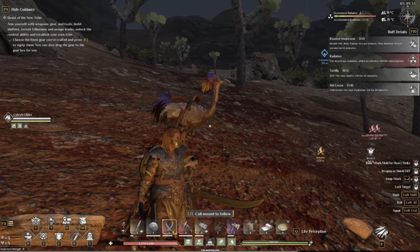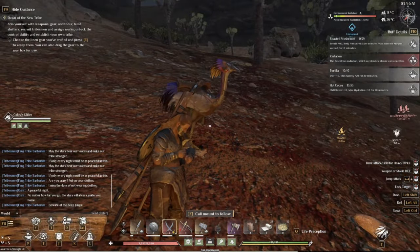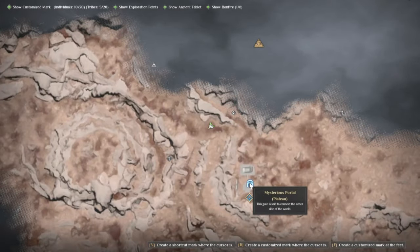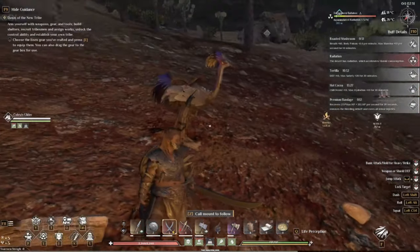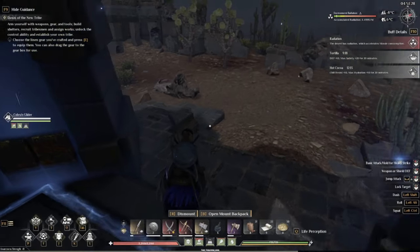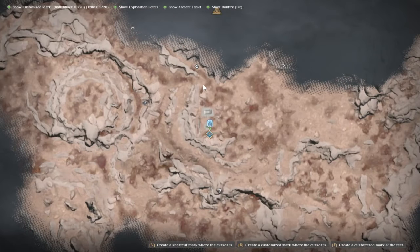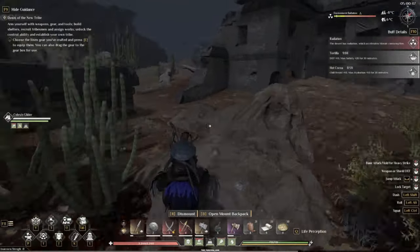I recommend doing it probably early in the morning, about 7 a.m. game time, but you can do it at night if you want. Starting at the portal, you're going to want to go north down to this point and then straight east down to this little ledge. I've got an ostrich which makes it a little easier, but you can also do it with an alpaca or even on foot — it's just a little quicker with a mount.